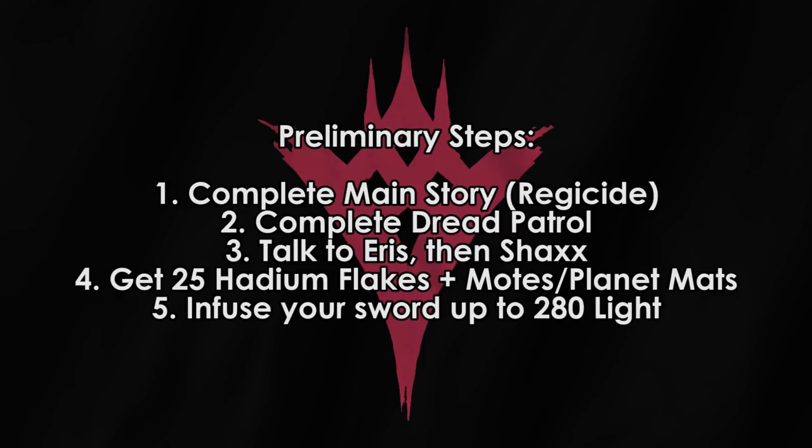You'll also need 25 planetary materials depending on which sword you want — Arc, Solar, or Void. Note that whatever element you choose here will be the element of the exotic version of the sword. So if you choose Solar now, your exotic is going to be Solar. Turn that in and you will have your 220 sword.